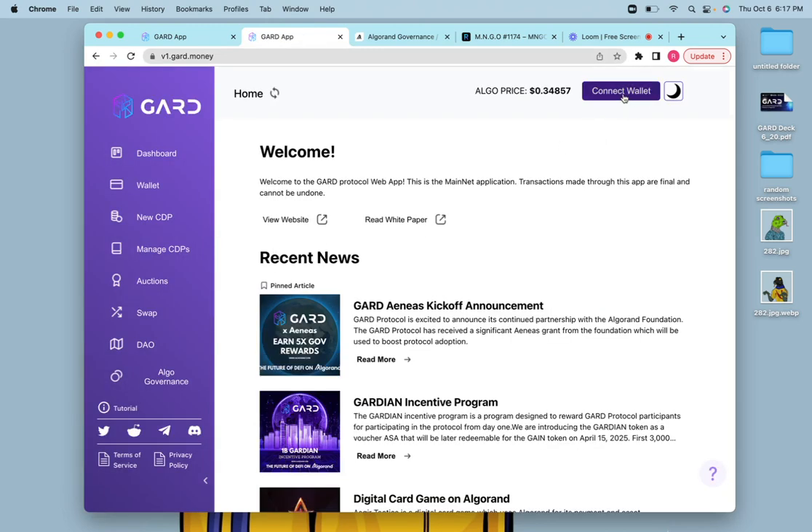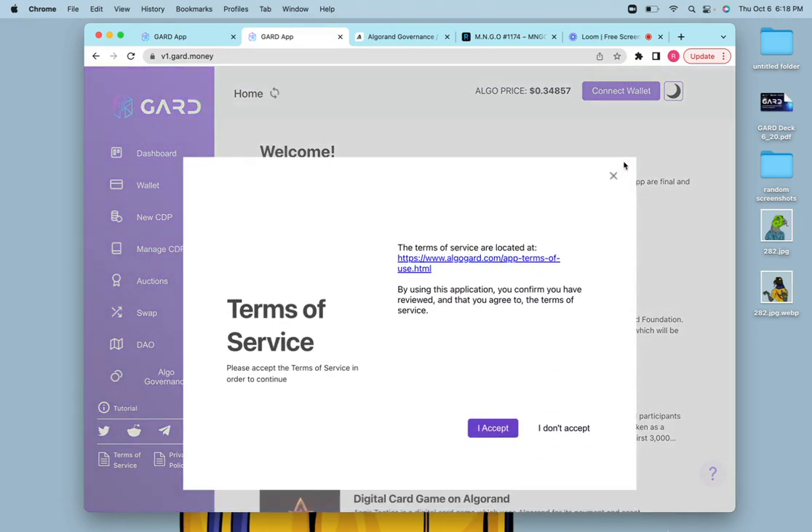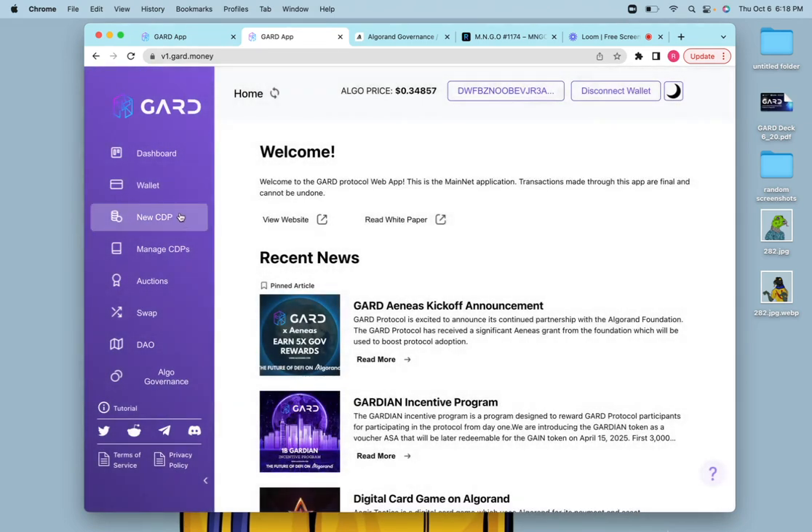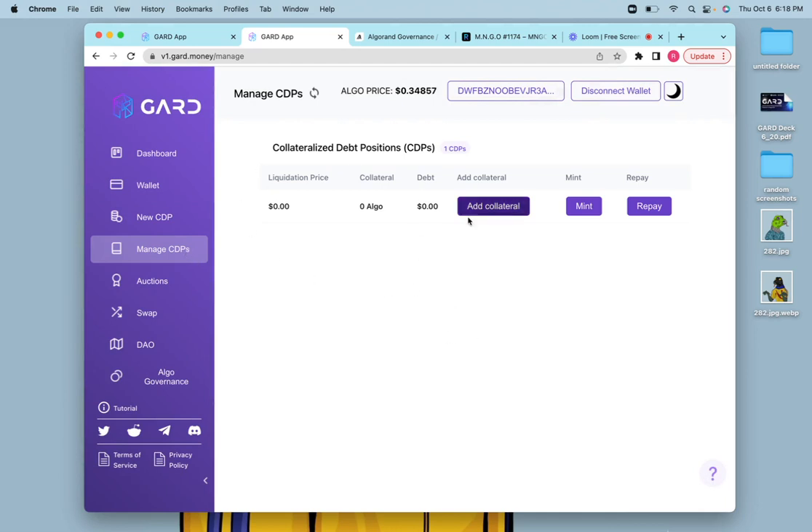As normal, you would want to connect a wallet. I will use Parawallet. Make sure if you need to read the terms and conditions, you do that. I've already closed out my CDPs and migrated them. You can't make any new CDPs anymore, but if you did have any CDPs open, you would be able to repay them.